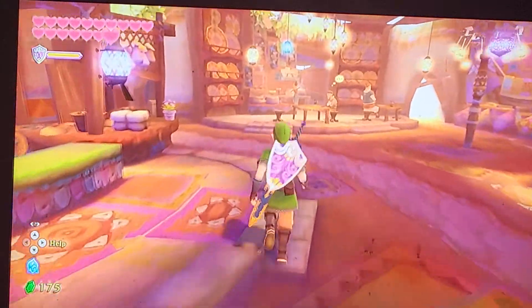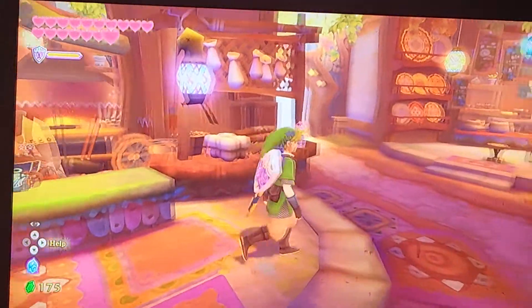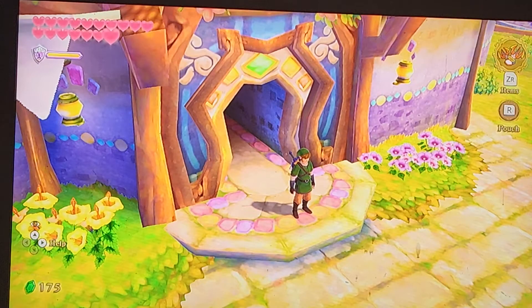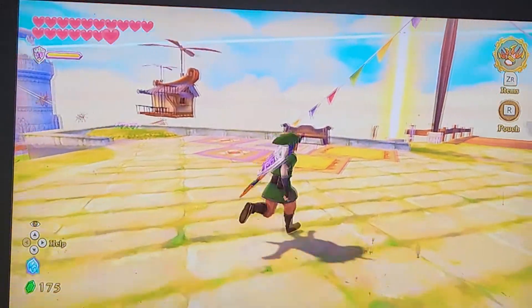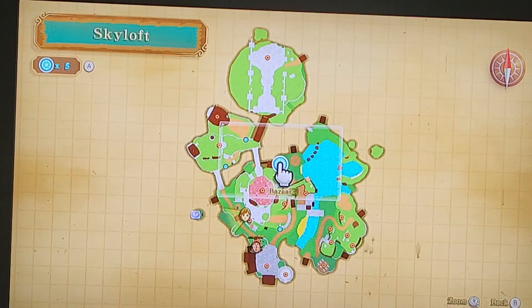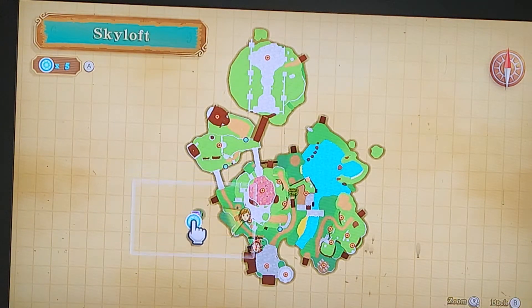Okay. Bye, buddy. All right. So of course, while we were in between episodes, we did grab the two goddess cubes that were down in the Faron Woods. One of them is right there. Let's go grab that then.